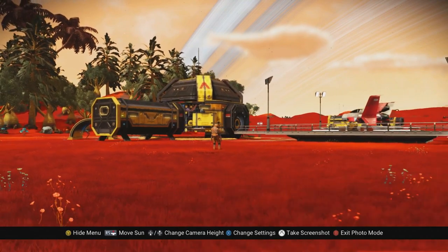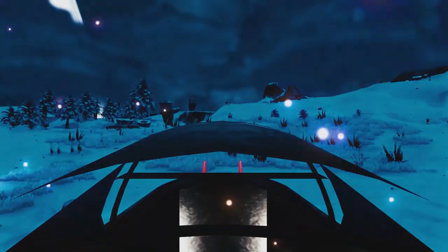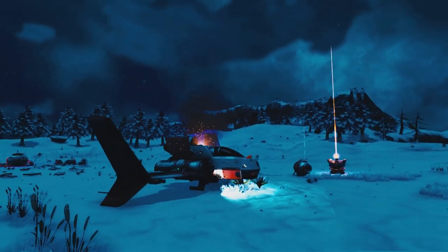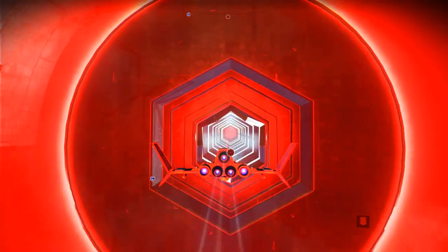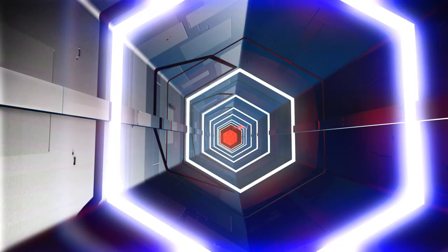If you're joining a game with another player when you hop into photo mode, you'll notice the scene continues to move — nothing is frozen, not even your character model. Wherever you activate photo mode is where your bounding sphere is going to be. If you're in your ship and it's moving, it will keep moving while your camera will effectively stick to that position in space.